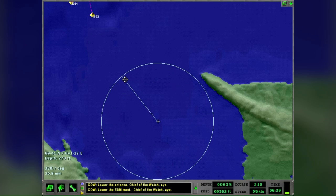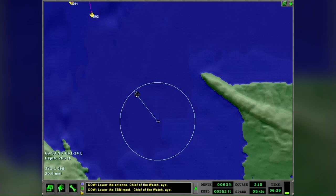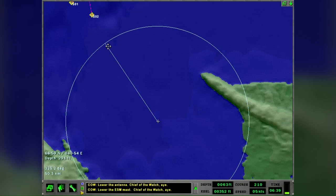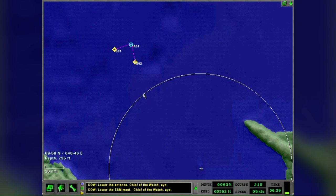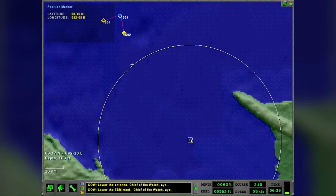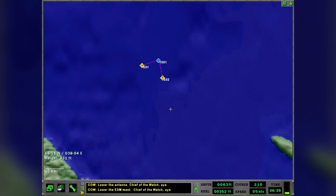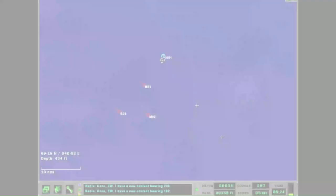I'll dead reckon them out to where they'll be at around 0730, since I am so far out of position to the north. Just cleaning up my plot, don't need any of those tools anymore. I do have one contact right here but I don't really know what it would be — pretty sure the SAG is too far away.